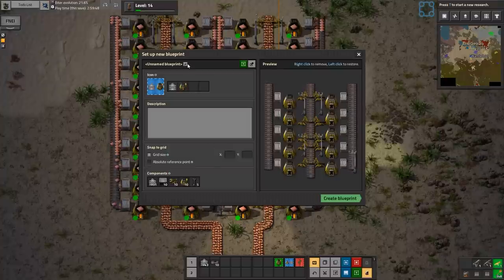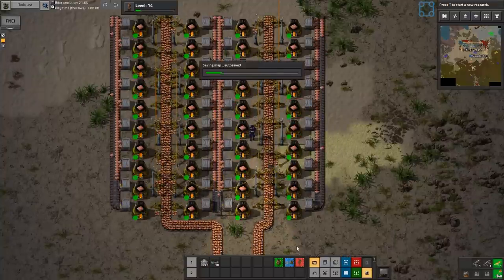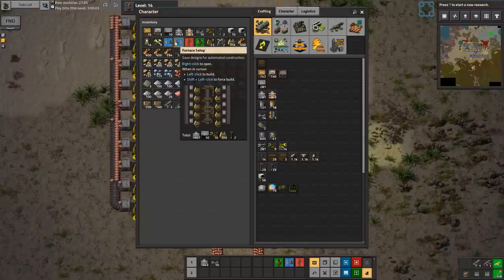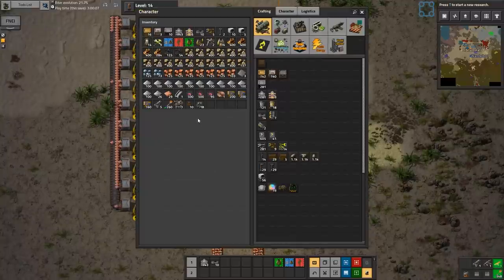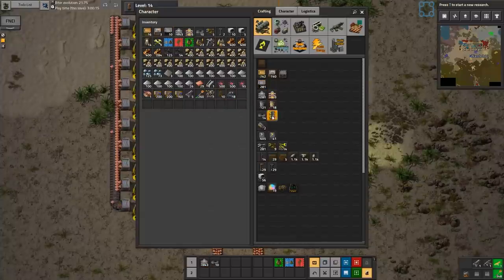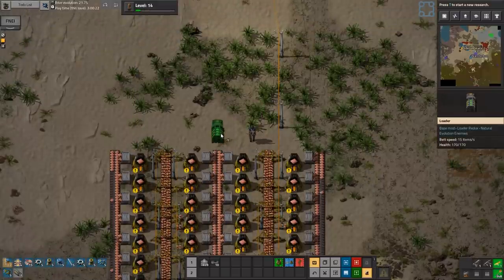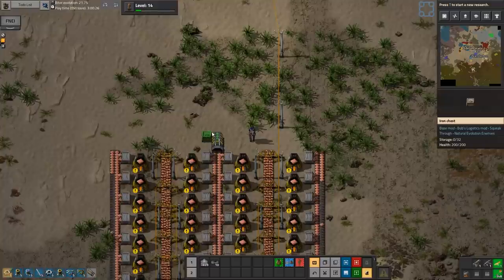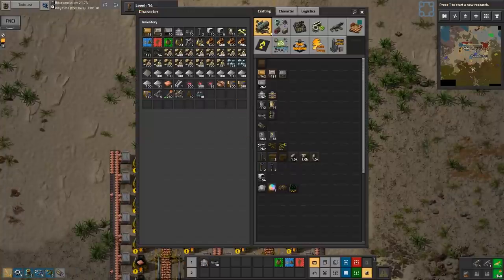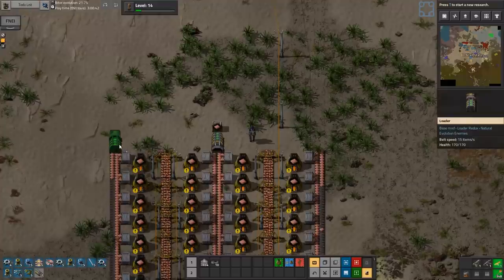I'm so unbelievably happy you're confident about that. I've never seen anything about flying biters. We did have underground biters when you placed down those — but those are fake underground biters. We can make loaders now — gosh, they're expensive. I don't really have an immediate plan for our copper yet, so it's kind of dependent on what we need.